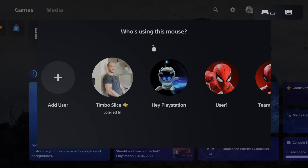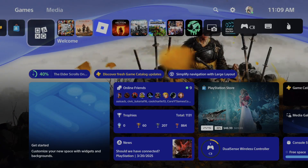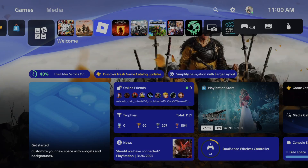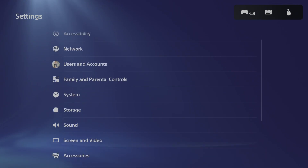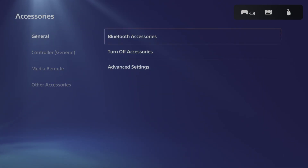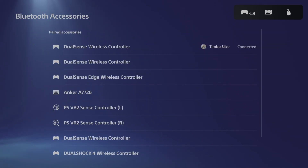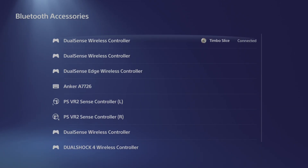So on my keyboard I'm just going to press enter, and now I'm going to be logged in with my mouse and keyboard — you can see that in the top right of the screen. Then you want to go up to settings right here and scroll on down to accessories, and we should be able to see them under our devices. If we go to Bluetooth accessories, and we have them connected via Bluetooth, they should show up under here.